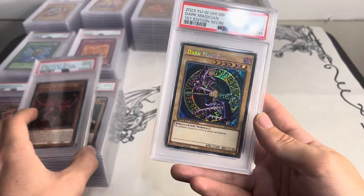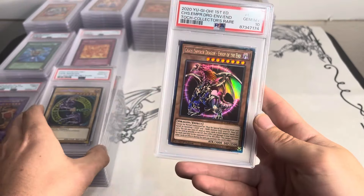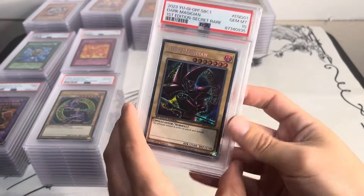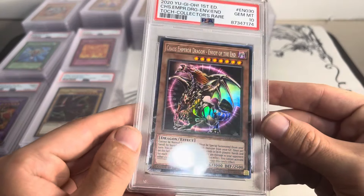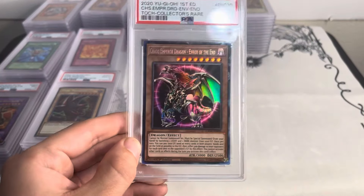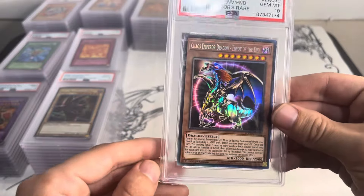Ghost rare Sphere Mode from Ghost from the Past 2. Some Speed Duel PSA 10s: Red-Eyes Black Dragon PSA 10, Dark Magician Girl Lost Art PSA 10, Gemini Elf PSA 10 — back to Speed Duel — Slifer the Sky Dragon, Dark Magician — all been tens. Then the Arcana Speed Duel Dark Magician. For the last card of the auction: Chaos Emperor Dragon Envoy of the End, collector rare PSA 10. There is one other card not in the auction — it's at a different location, I'll go pick it up later today.